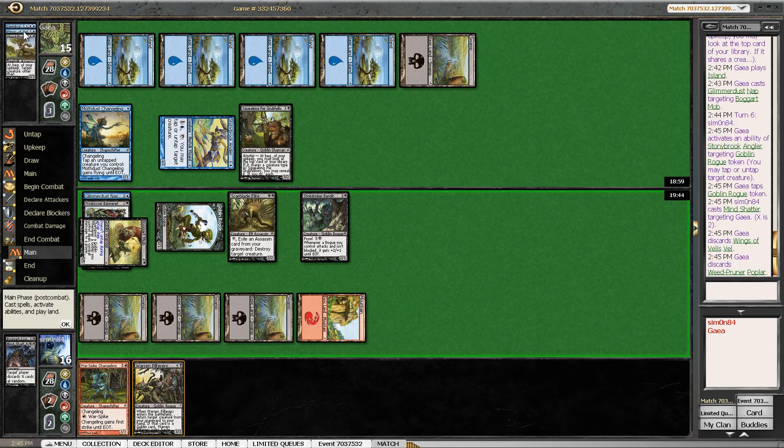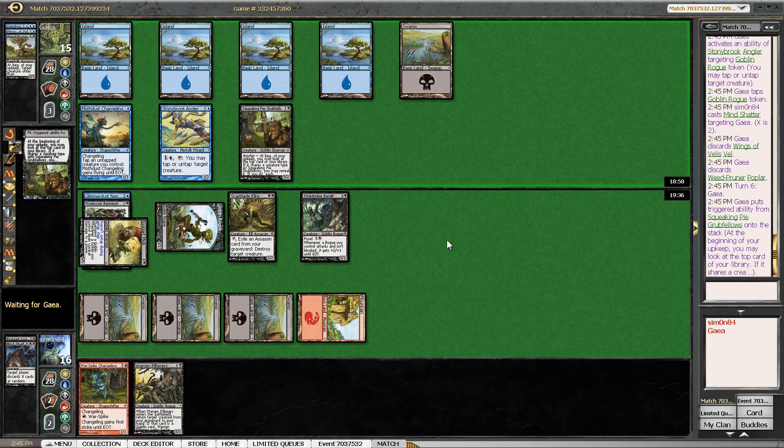What do we get? Wings of Velis Vel — kind of a trick. And the Poplar. So, kind of a good Mind Shatter, I think. We only got 2 cards, so it wasn't more than a Mind Rot. But I'm still happy with the amount of spells I have here.